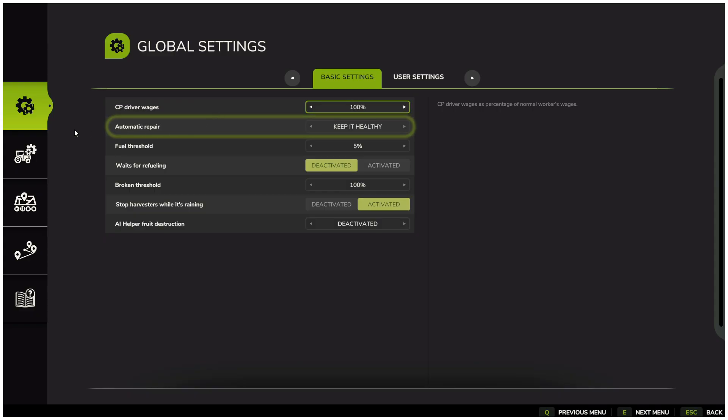Automatic repair — here you can choose if your vehicles should be automatically repaired over time, or disable it if you prefer handling repairs yourself.